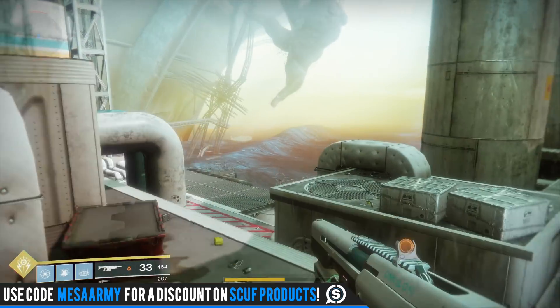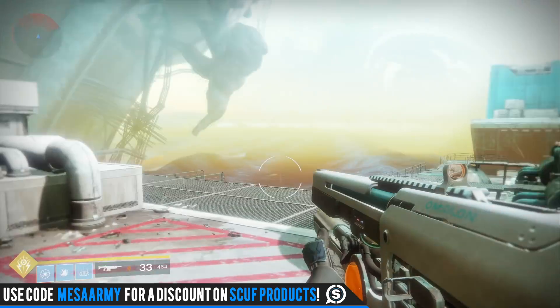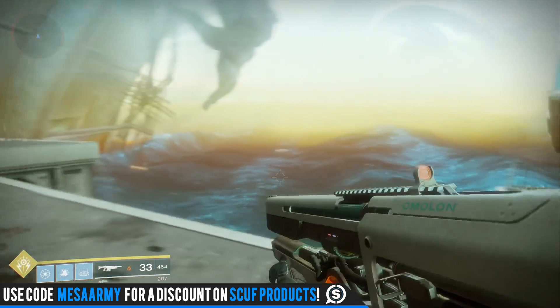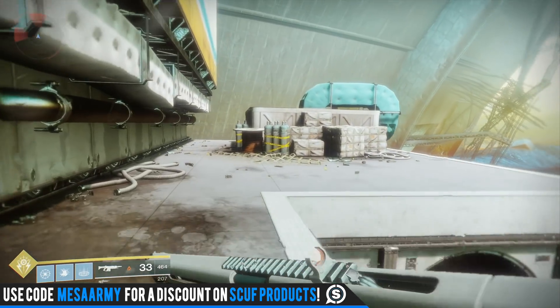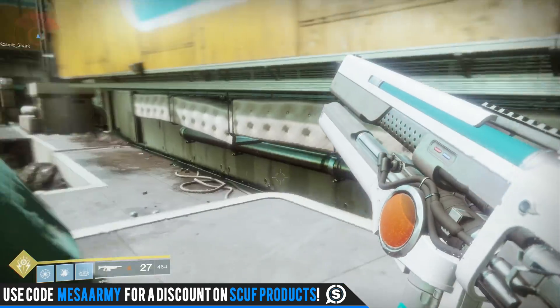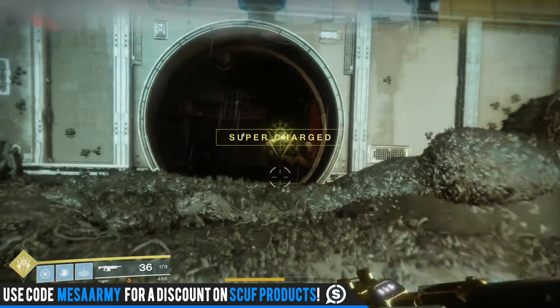Most people would think I'd use my Trials of the Nine auto rifle for the final part with Calus when taking out the skulls — I'm usually the one that gets teleported — but no, I'm using Uriel's Gift here. There's nothing really to not like about it; it's got good damage and the reload isn't that bad, just a little on the slow side. This is definitely my number three.